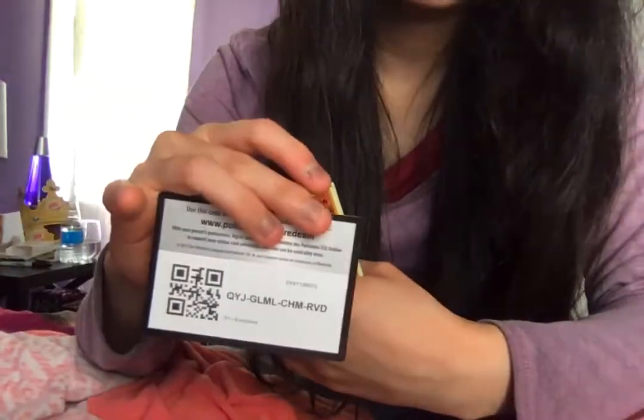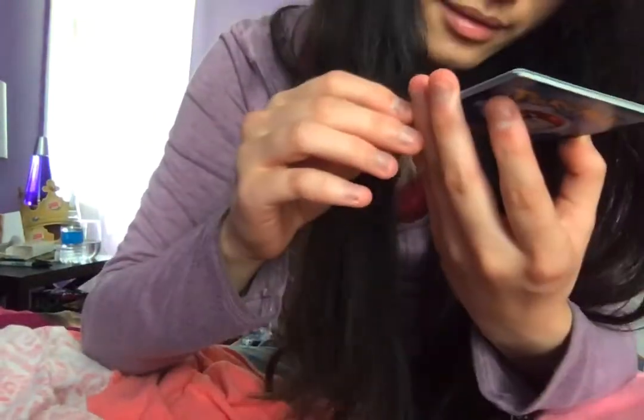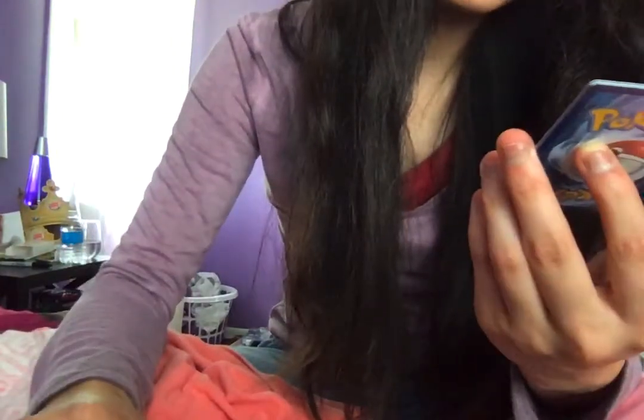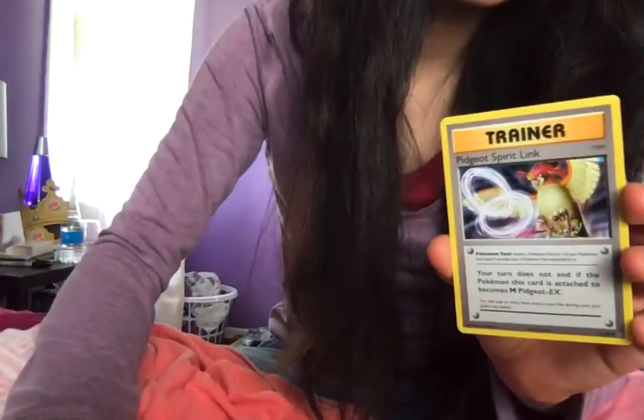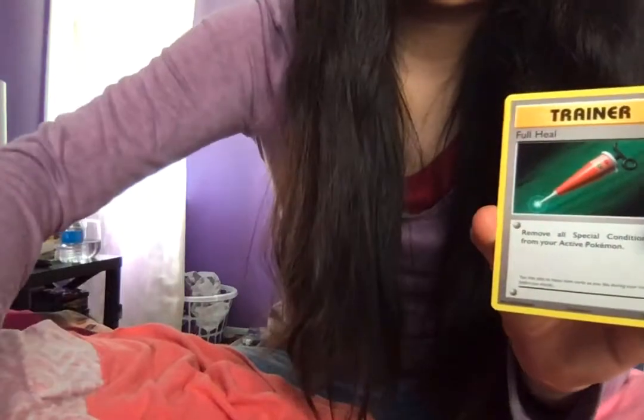Now we will open Evolutions. You have a Charmander, a Psychic-type Energy, a Pikachu, a Growlithe, a Machamp, a Dugtrio, a Mewtwo, a Pidgeotto, a Spirit Link, a Poliwhirl, and a Full Heal. Those were all in the Pokémon Evolutions pack.